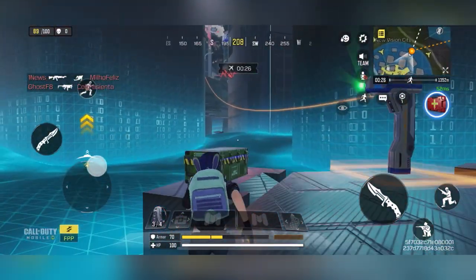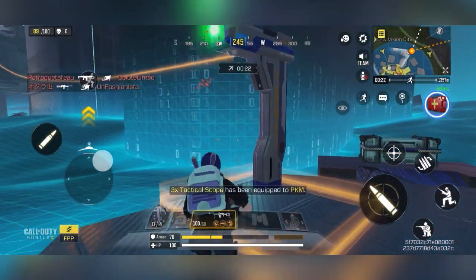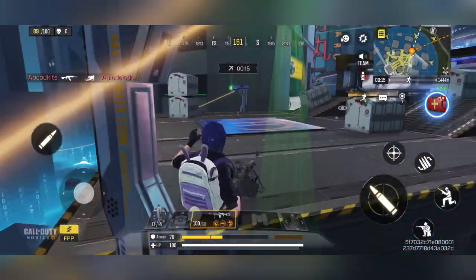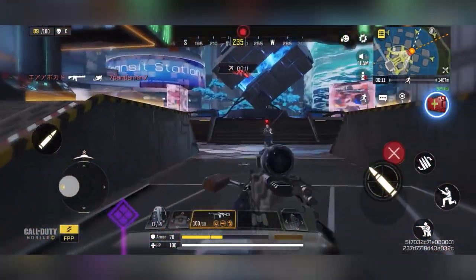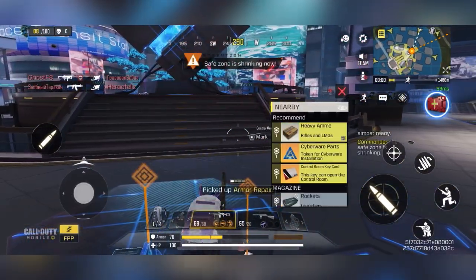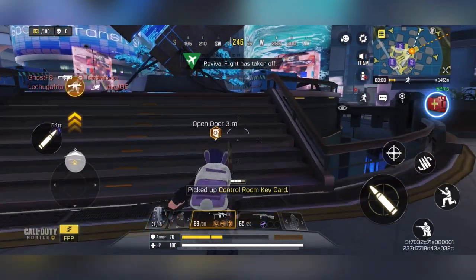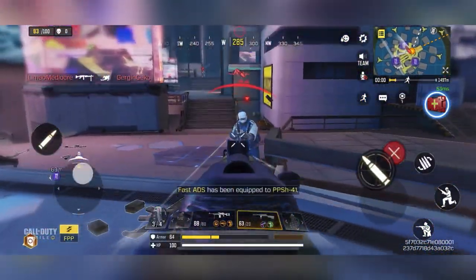We're just going to run up, grab whatever gun we can find, and zoom up to this main platform up the top here. Once you get to this main platform, have a look around for any box that may spawn — you should find a key card on one of them, as shown here. Once you've got the key card in your inventory, you'll see a marker on the map to open the door.